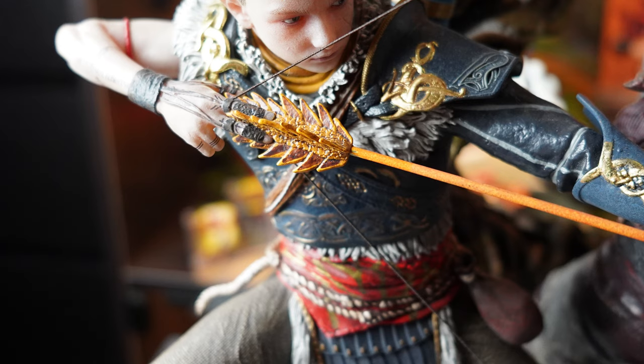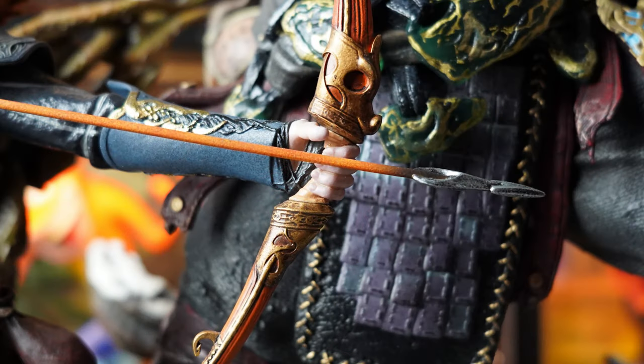Moving on to Atreus, I'm going to start with a complaint. The left hand on Atreus has got a little bit of paint scraping — and by a little bit I mean a lot. Almost the entire half of the arm has had gold paint scraped clean off. I will be messaging Prime 1 in the coming days to get this sorted. Another issue is that the arrow will not notch into the key, and that doesn't bode well considering it's made of metal and could bend over time.